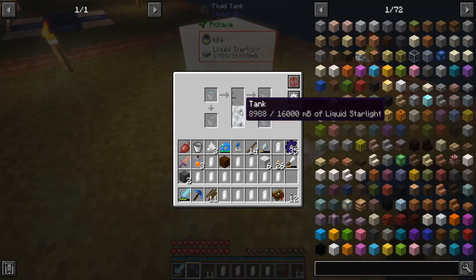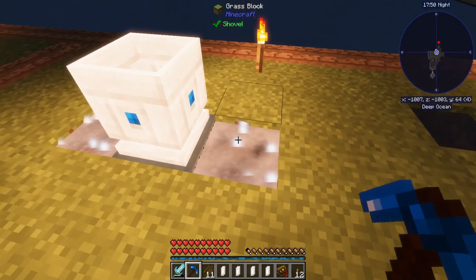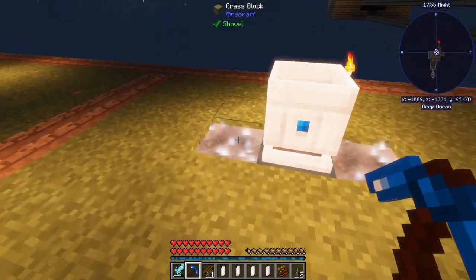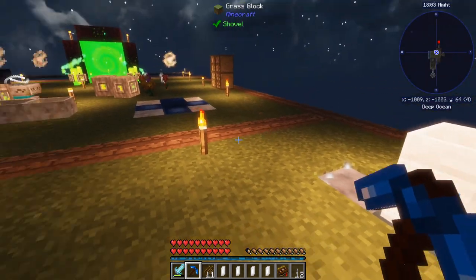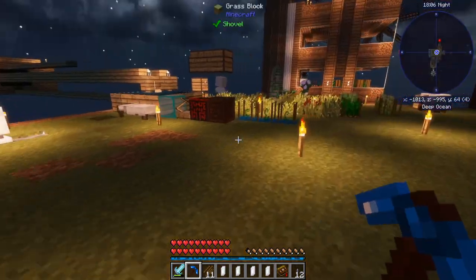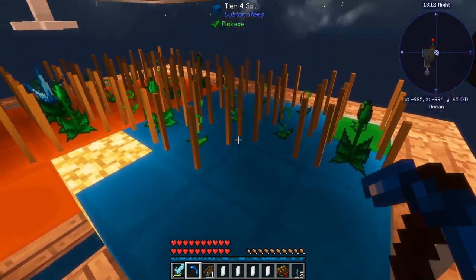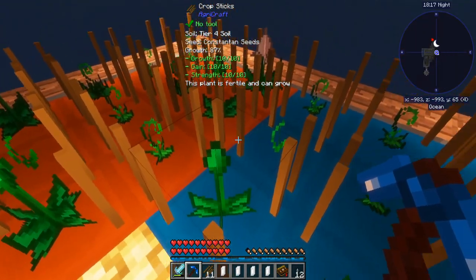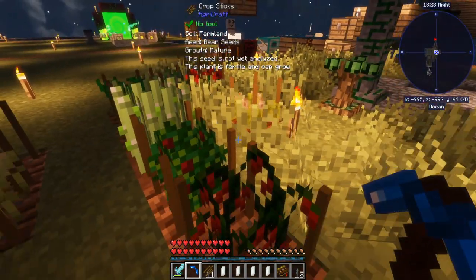I put up a NRIO tank under here - you have to extract the starlight from the bottom of these things. That rock crystal gave me nine buckets plus those two there. It'll still degrade the crystal but it won't produce starlight if the well is full. Between episodes I started putting tier 4 soil down here and got a few seeds in, so we should be getting some more advanced resources now.